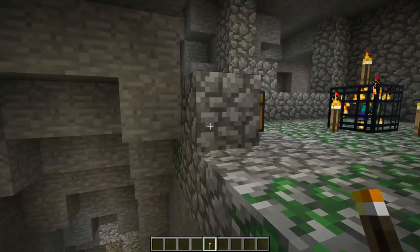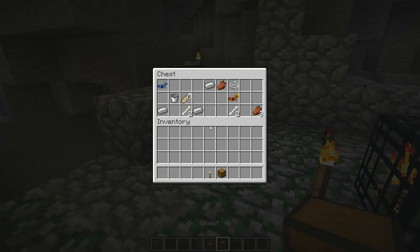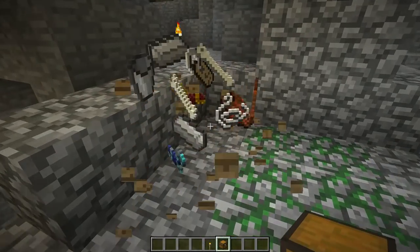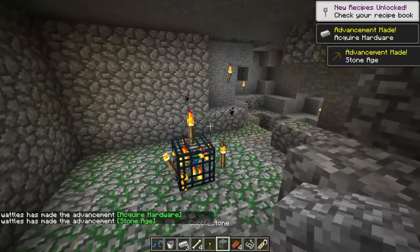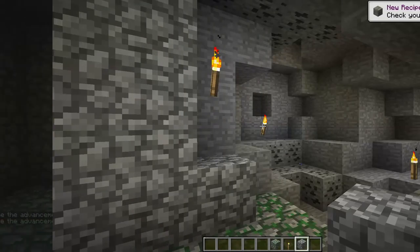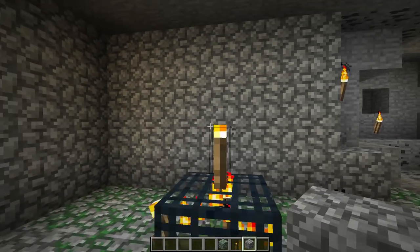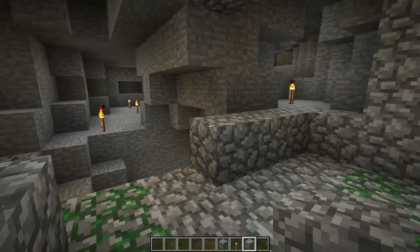First, light up the caves around your spawner and spawner room. You don't want any surprise creepers blowing up your creation midway through the project — it's very frustrating. Check your loot if you want, then clear the room out. I like to box the room in if I'm worried about things breaking, but if you're brave you don't need to do that.